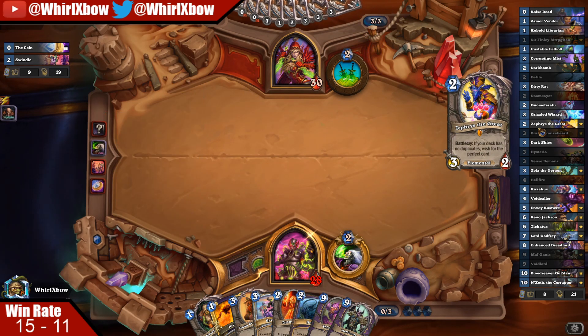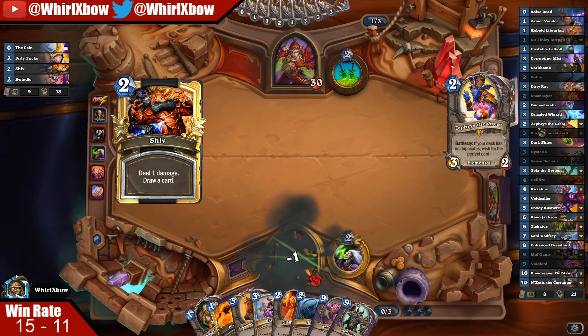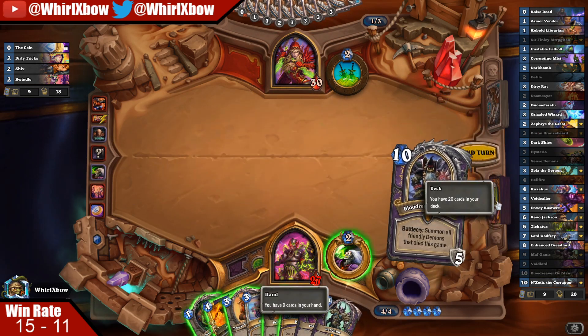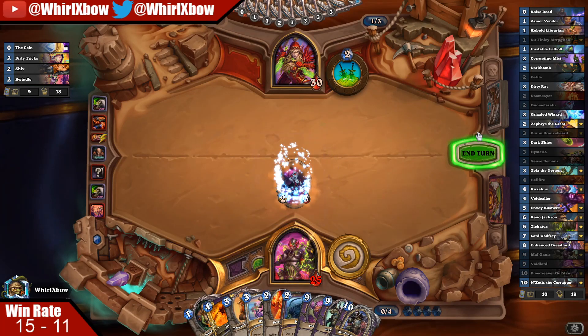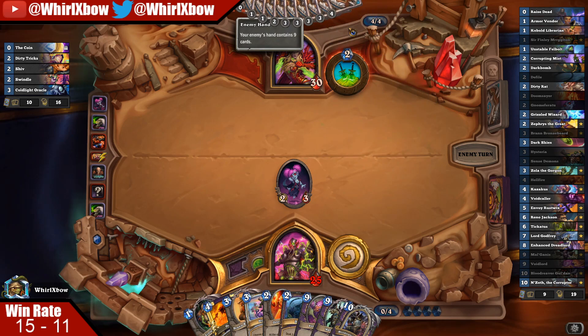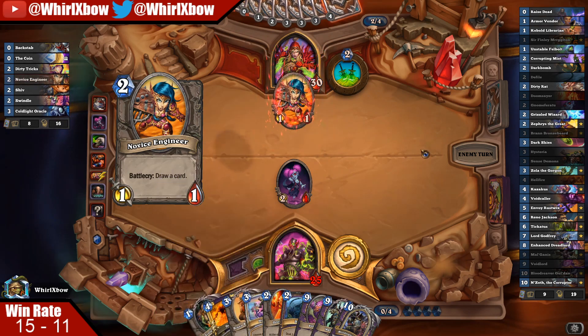Oh well — it's not the deck I thought it was. Miracle, some form of Miracle. The follow play here — that would be such a good burn. It does mean I need to cut down on cards in hand, and it does mean Finley's getting Hunter hero power here. I'm solving Finley right now. I kind of need to save it though, unless it's Mechathun.